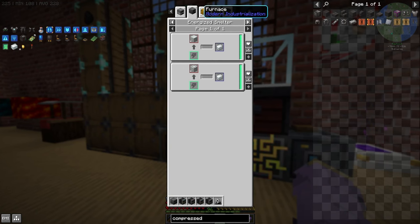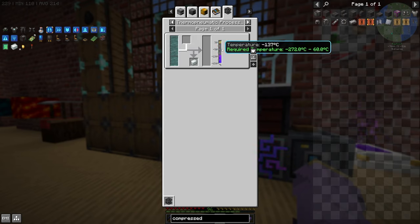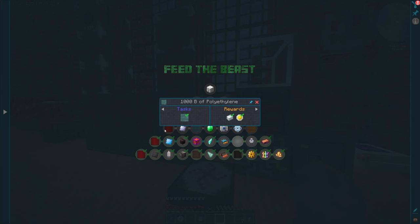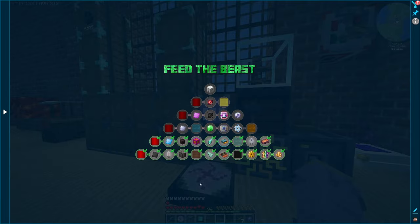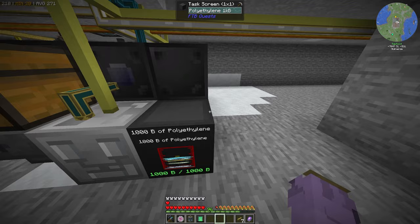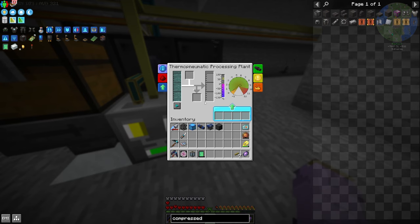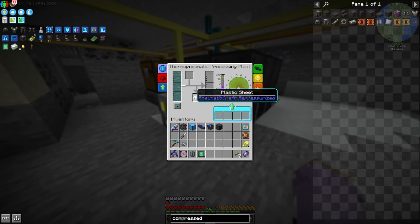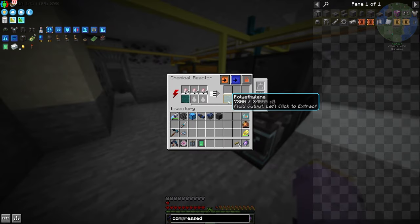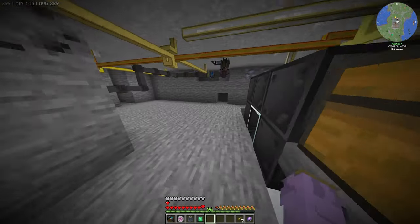I've gotten some plastic sheets for free, which is nice. Normally you get them by using polyethylene converted at 272 to 60 degrees — really easy. We have a lot of polyethylene because I had to submit a thousand units for this quest line. I've changed our ethylene tank to a polyethylene tank and will throw a thermopneumatic processing plant here to convert it all into plastic. This machine makes polyethylene on repeat thanks to chromium dust.